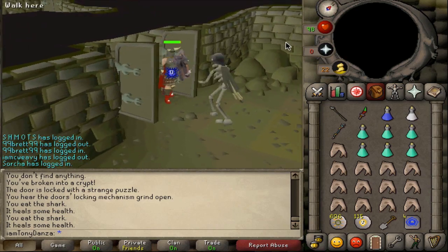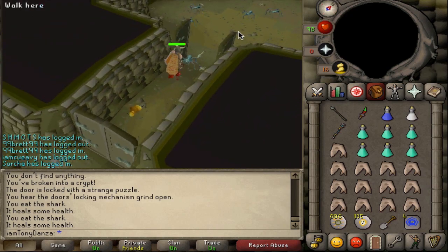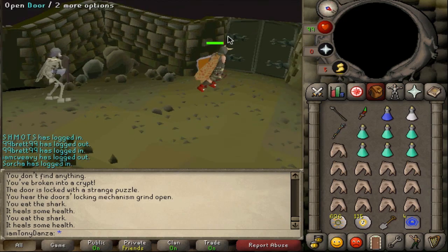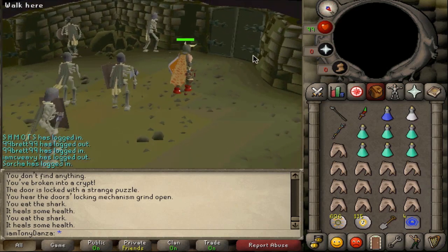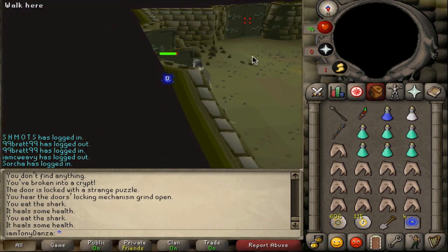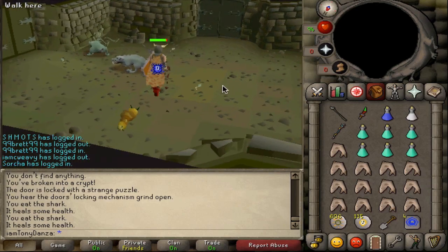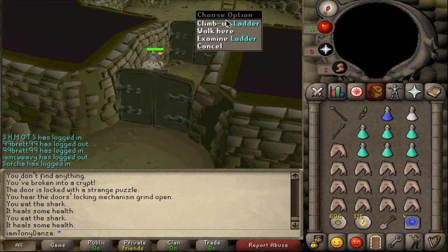Now we go anticlockwise to the Southwest Room. When running through these tunnels, keep the highest defense gear you have on and if you have a shield, wear it. A lot of people keep their Guthan's Spear on — that's pointless. Some people try to heal while running, which may work, but I feel like you're wasting time hitting things on the way out. The best method is just to run out, even if you take some damage. We are approaching the Southwest Room, which means the ladder should be right here — and it is.